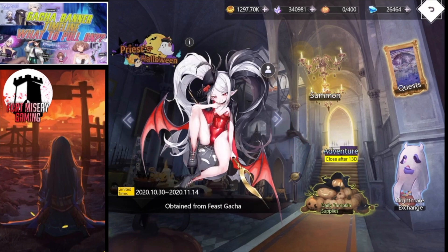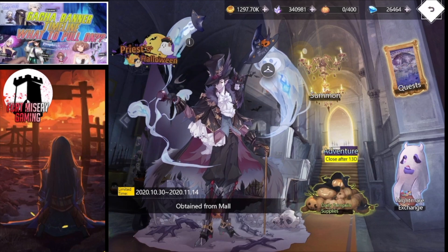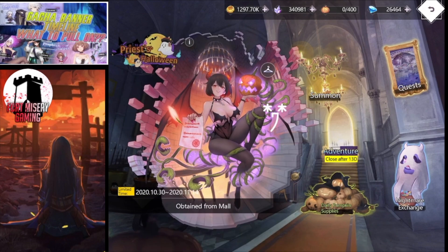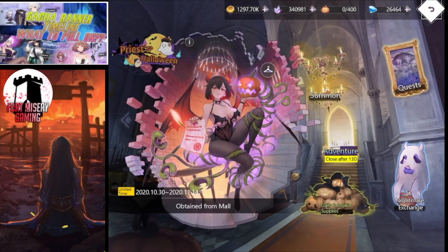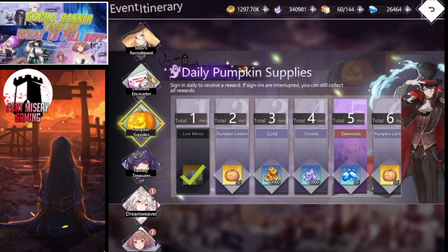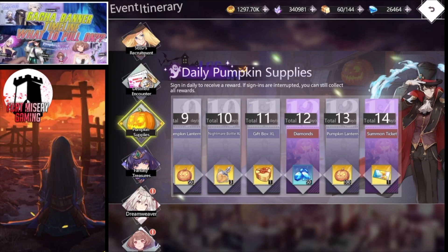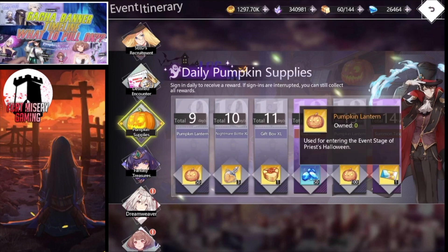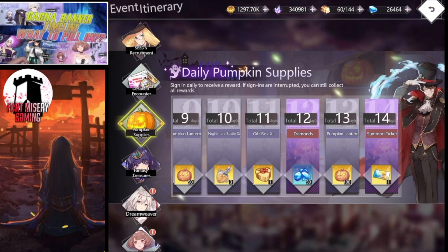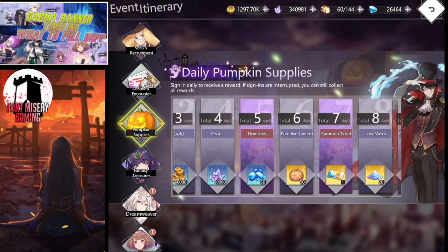Let's go into the Daily Pumpkins section. The only thing I could say about Illusion Connect is they need to fix the servers — that's the only downside I feel. Going to Pumpkin Supplies, through all the daily logins you're going to get different rewards and it goes all the way up to day 14, so this event will be up for 14 days. You'll get various rewards such as pumpkins, summon tickets, EXP pots, dust, crystals, and gold.